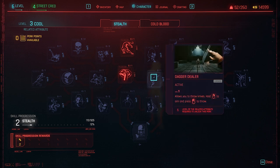The last Stealth perk I want to cover is Dagger Dealer, which unlocks the ability to throw knives. In most situations this will one-shot enemies, and it only requires five points into Cool to unlock. It's a great option for players who don't want a full stealth build but still want a stealthy takedown option that lets them get through content easily.